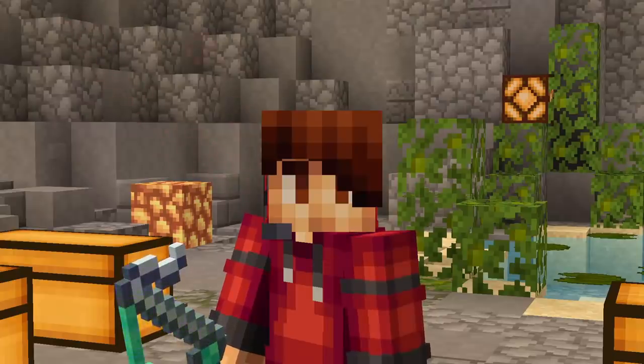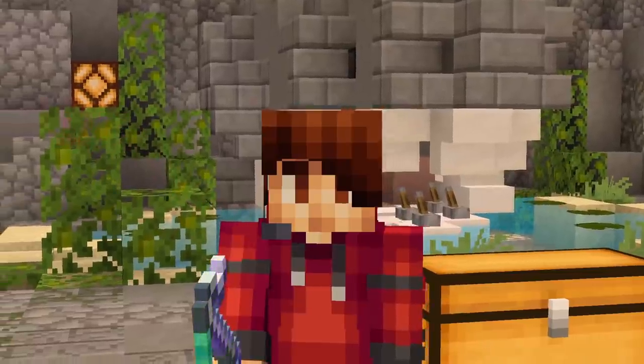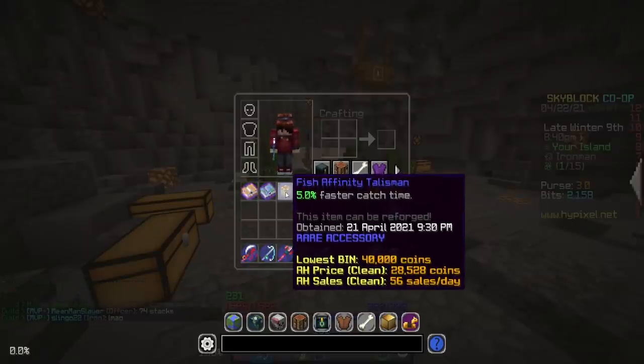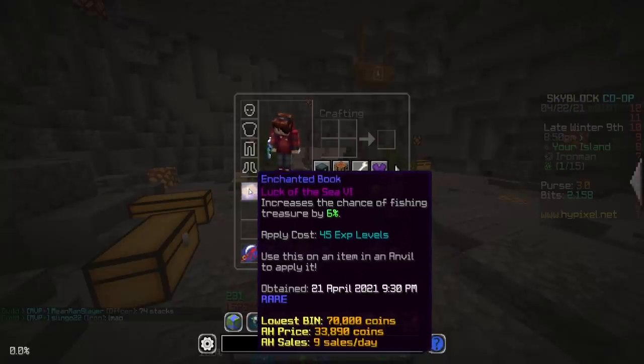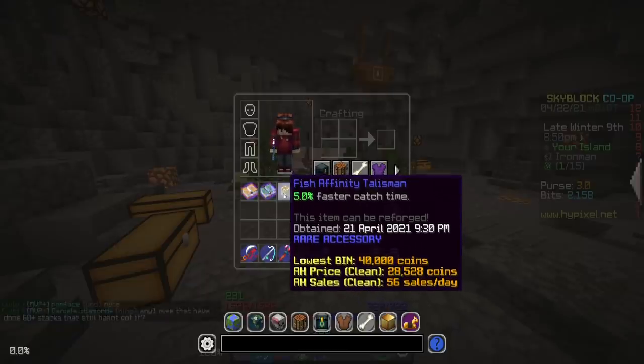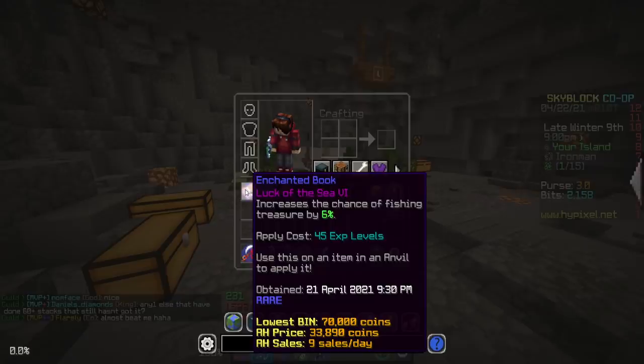As you guys can see, we got super lucky and we actually dropped both of the good drops I wanted from like one of our first few hydras here on this profile. I did get my hands on the fish affinity talisman as well as a Luck of the Sea 6, which is honestly amazing. Super hyped about these two drops — really happy about the talisman and the new tier six enchant for the fishing rod. You can never go wrong with that.